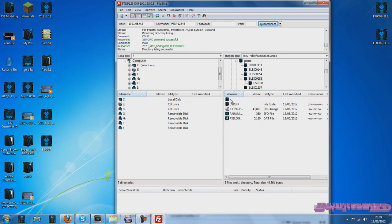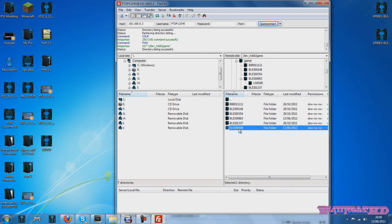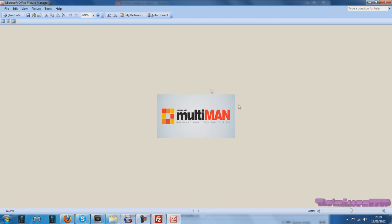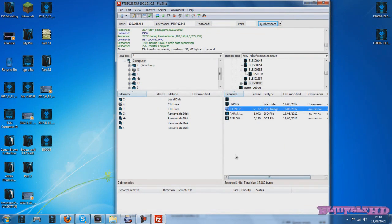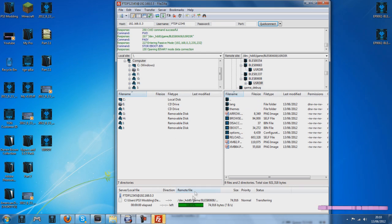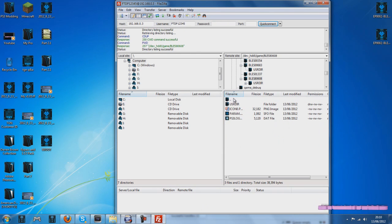Go back into the BLEZ folders and you'll see BLEZ80608 — open that. To check it's the multi-man folder, right-click the icon and select View/Edit. Confirmed it's multi-man. Go into the USR directory and replace the eBoot by dragging the eBoot from the Modern Warfare 2 1.11 package file that you dragged to your desktop into this multi-man folder, then click OK. Once done, go back and drag the param.sfo folder onto your desktop.